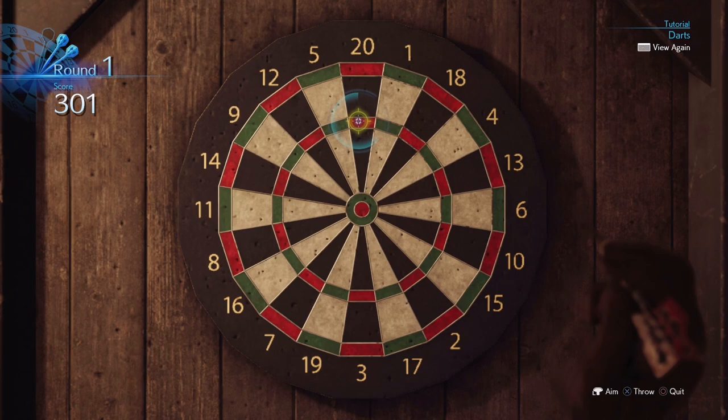When you see this shot right here, take it — especially at the 20. This will give you triple 20s, which makes things easier for that five to seven dart goal.